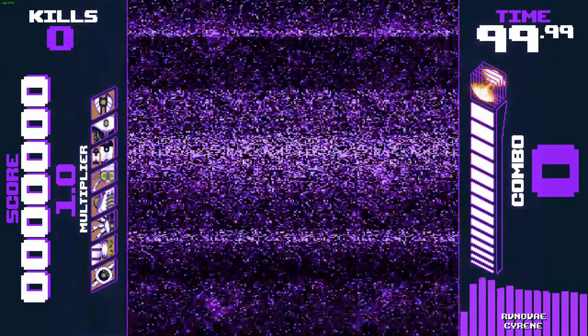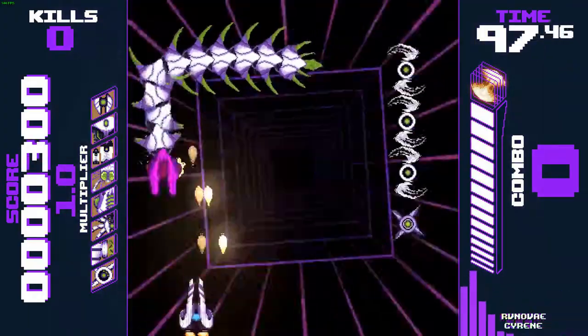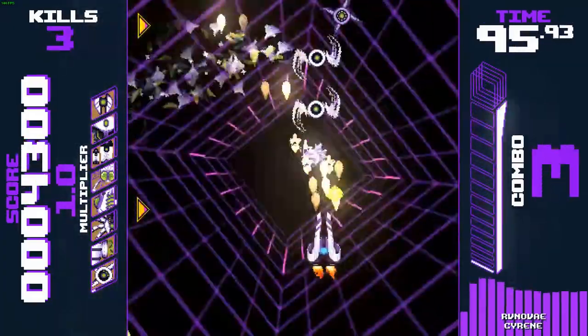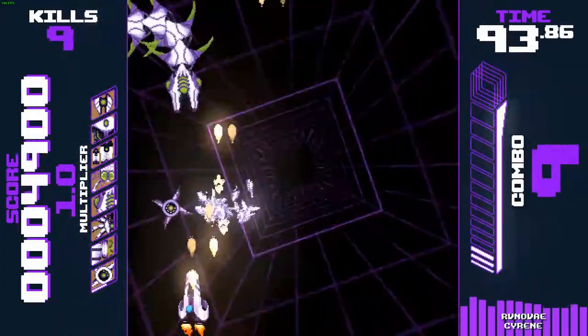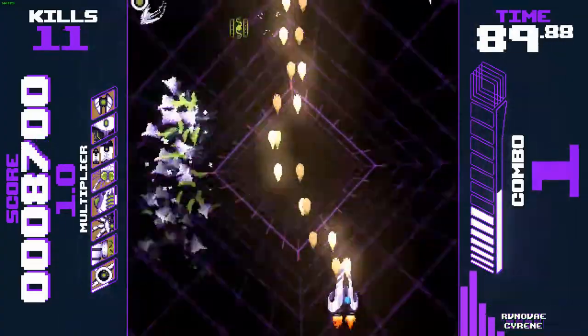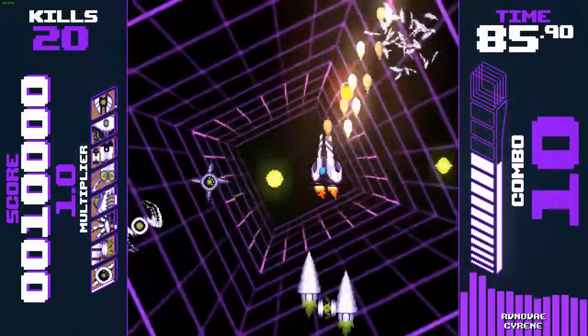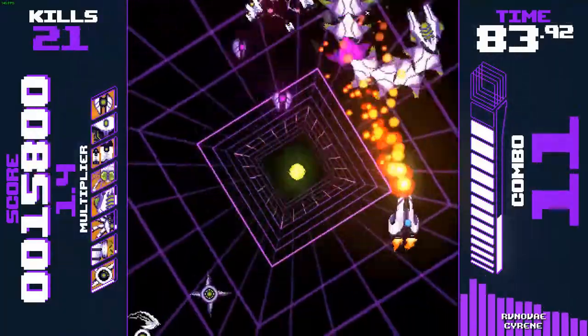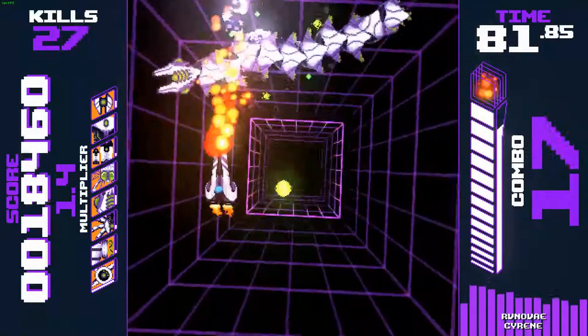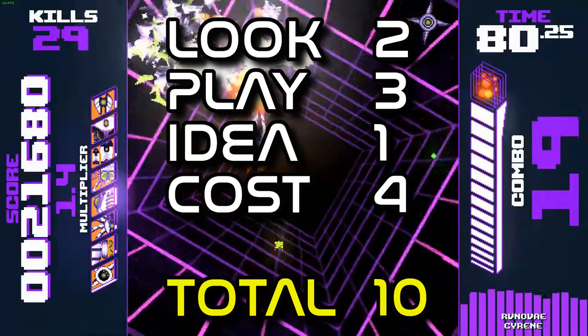Tech Beat Heart, released 13th September, is a frantic combo-based score attack shooter with roguelite elements. Make combos to earn more time and fight for the highest online score. There are randomized handcrafted waves. Clash against the black heart as you shoot, slash and blast evil corruption. Master all weapons and defeat enemies corrupted by a raving mad machine — a quick and intense arena shooter. Scores: look 2, play 3, idea 1, cost 4 — total 10.